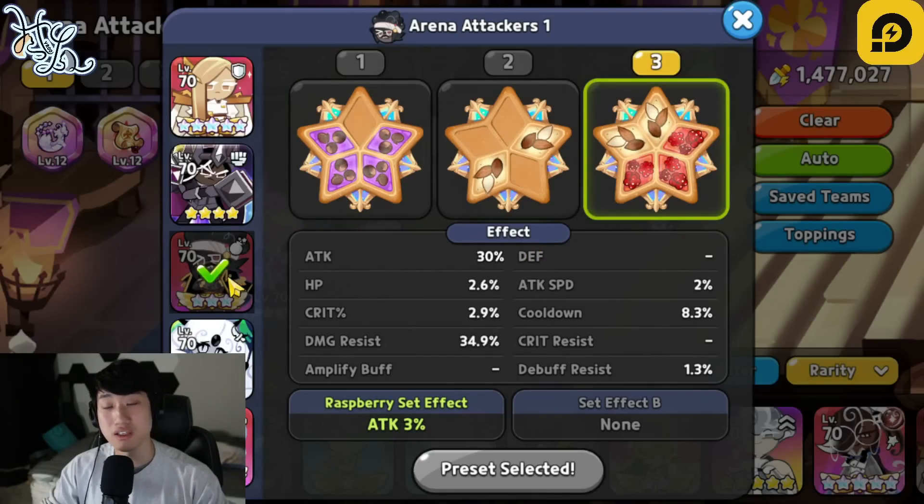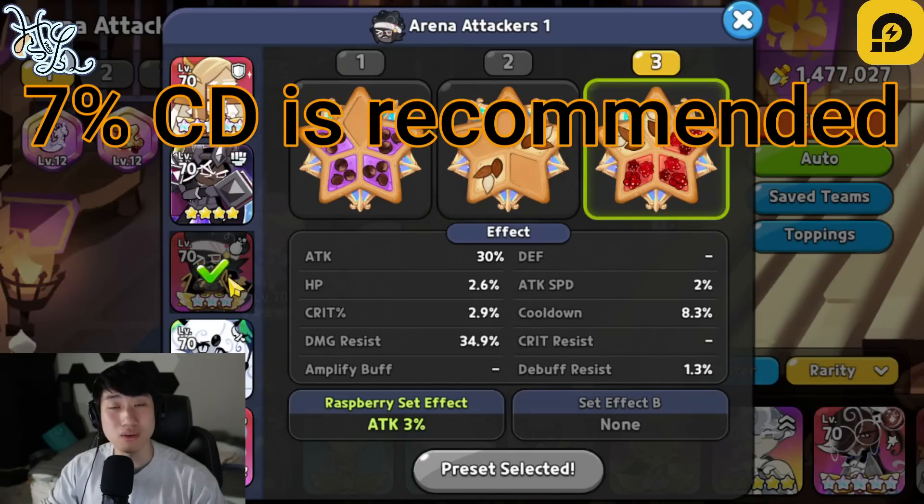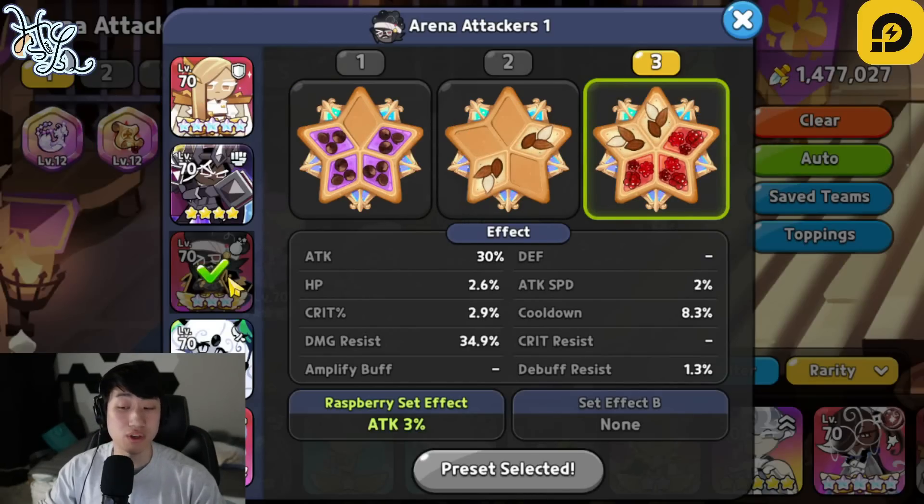Next one is going to be our Captain Caviar. It's going to be similar to how I shared last time, except instead of five Seren Raspberry, we are going with three Seren Raspberry and two Solid Almond in order to have that extra damage resist. The cooldown has to be at least 7% in order to utilize his skill for that timing with Black Pearl as well as the bonus timer. The higher the damage resist, the better, and extra substats on attack and crit will also help.